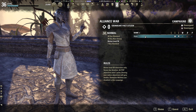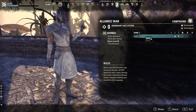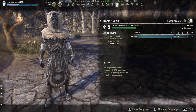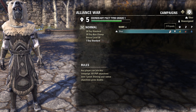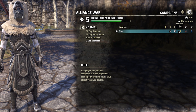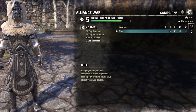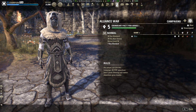Before we are able to join a campaign we have to set our home or guest campaign. Since my character is still not maximum level, I will choose the below 50 campaign. On the side you can see how many of your friends are members of this campaign and also how populated the server is at the moment. If you see a lock sign, that means the server is full for players of that Alliance. You are still able to enter the campaign but you will have to wait a bit until you get ported to Cyrodiil.